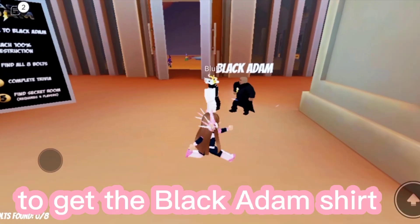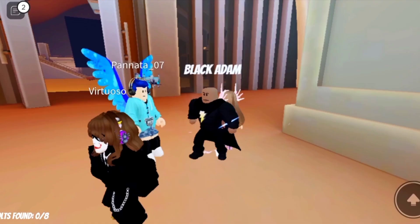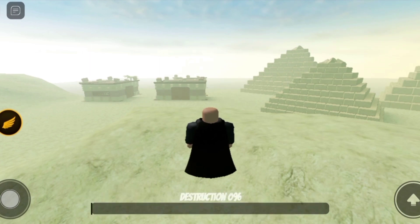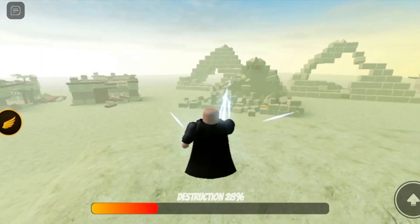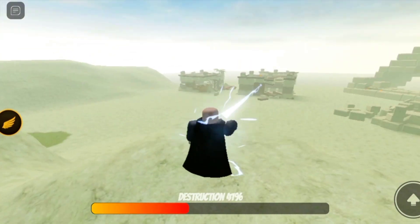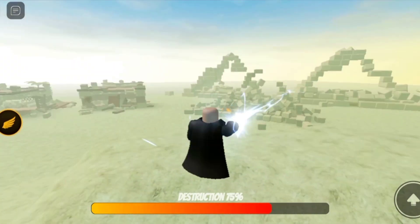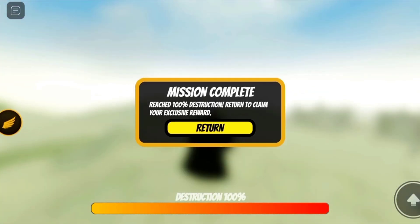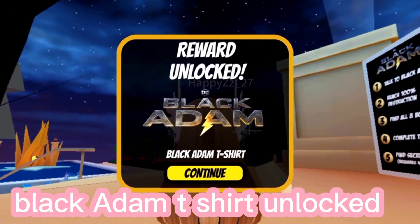To get the Black Adam shirt, talk to Black Adam. You will be teleported to a destruction game. Then reach 100% destruction — tap things to destroy. Done. Tap return. Black Adam T-shirt unlocked.